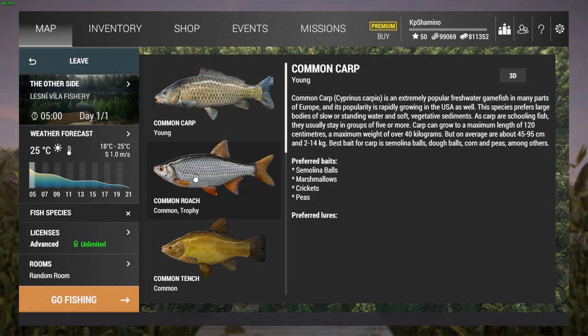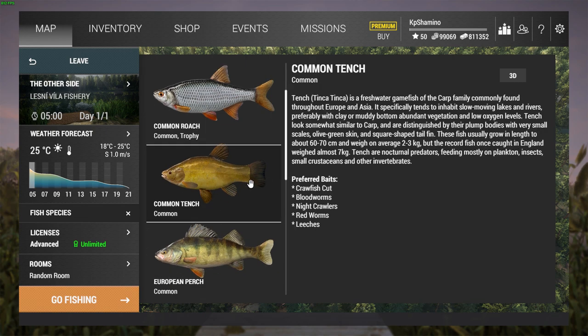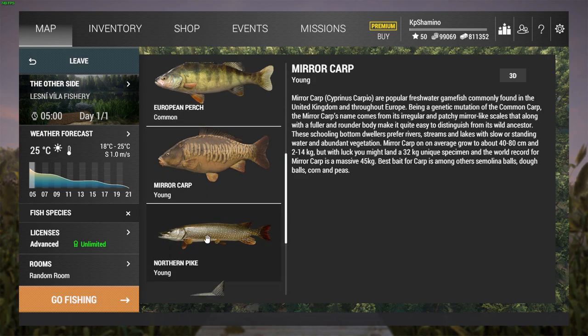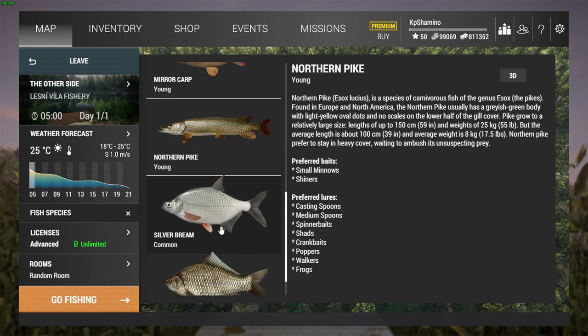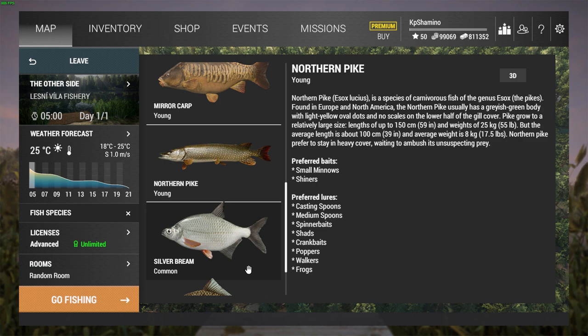That's really cool. So we've got the common carp, but the young one - not a big one. Yesterday in my video I thought it was going to be a big one, but it's a starting area so of course it's not going to be 40kg of carp. We've got the common roach, the common tench, the European perch, the mirror carp, the northern pike, the white fish, the silver bream, and the Prussian carp - a nice diversity of species.